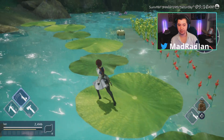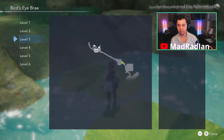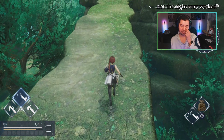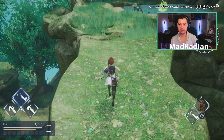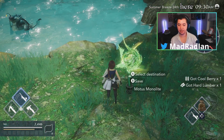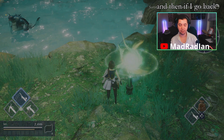The nectarines are good. We had a white nectarine for the first time yesterday — I like those because they're a little firmer. Alright, this dweeb is up here, and then if I go back to the water-side biome, there's more harvest stuff over there.